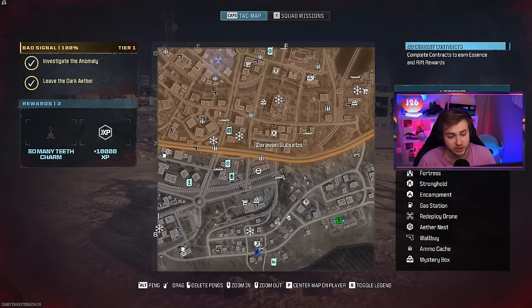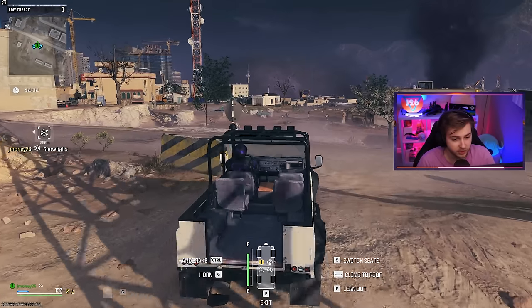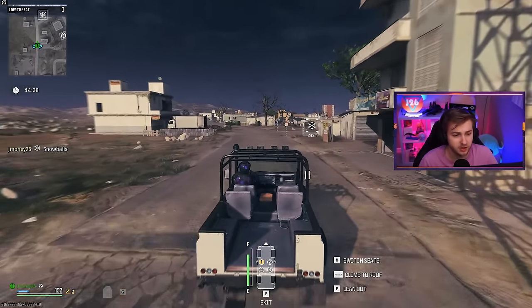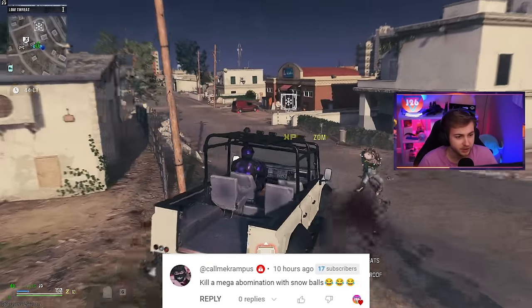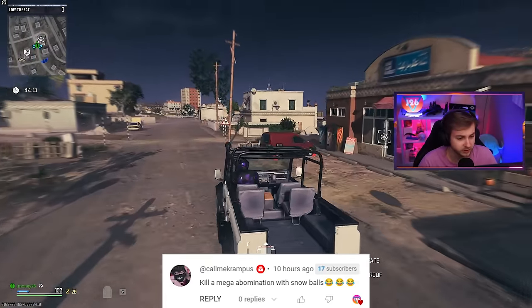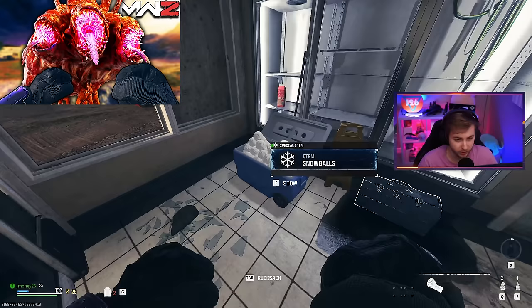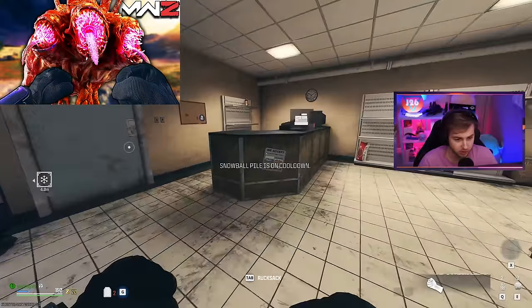I'm going to cut to the chase. We're going to try to kill a Mega Abomination with Snowballs. Recently, with the last update, they've added Snowballs into Zombies and I haven't really tested them out, so let's go see. I did get this idea from the comments from Krampus, so thank you, Krampus, for this idea. Because I have taken down a Mega Abomination before with no weapons, using only grenades, so let's see if it's possible with Snowballs.